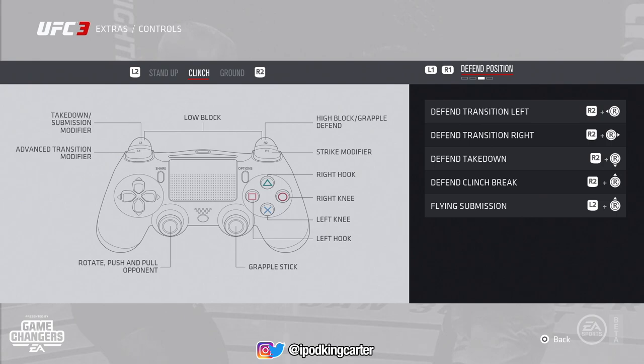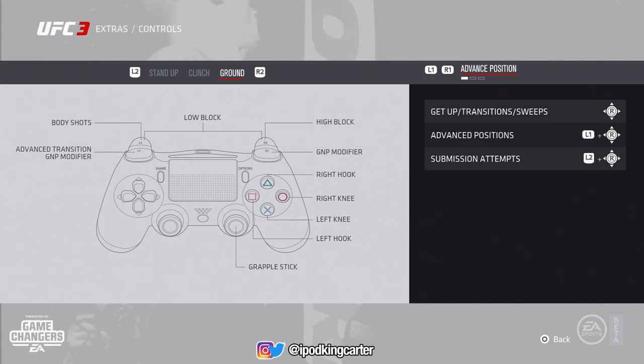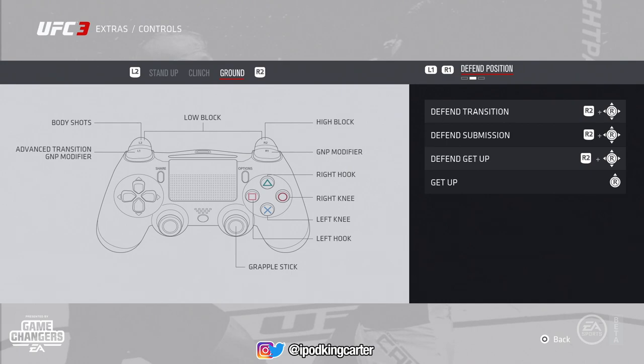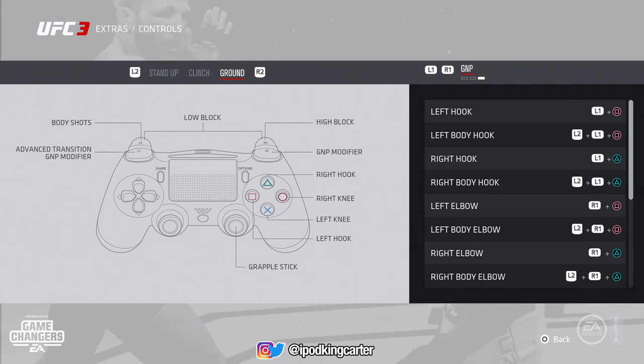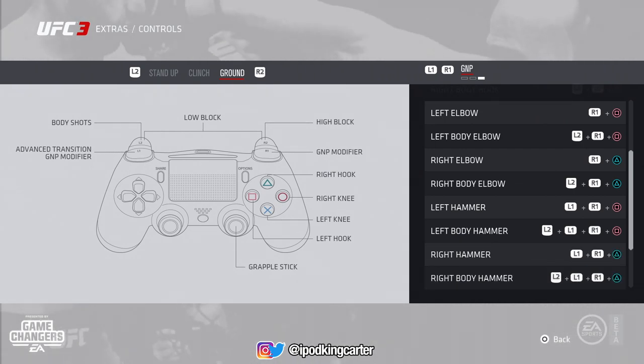The clinch and ground haven't changed that much except for striking. Just like standing up, in the clinch and on the ground you have to use the modifiers — press L2 for body shots, R1 for signature shots, and vice versa. If you're a ground-and-pound person, get into half guard and throw those body shots and shots to the face. Half guard is now the new top mount — top mount is no longer overpowered. Half guard on top is OP now.